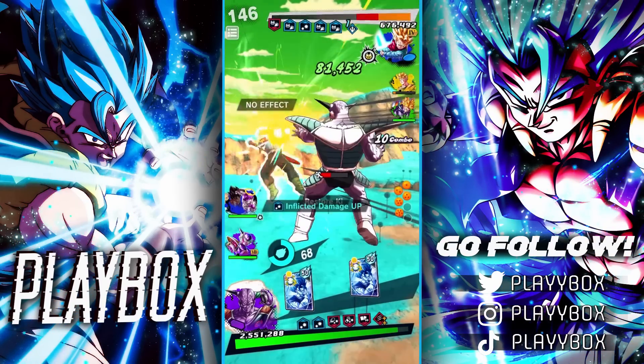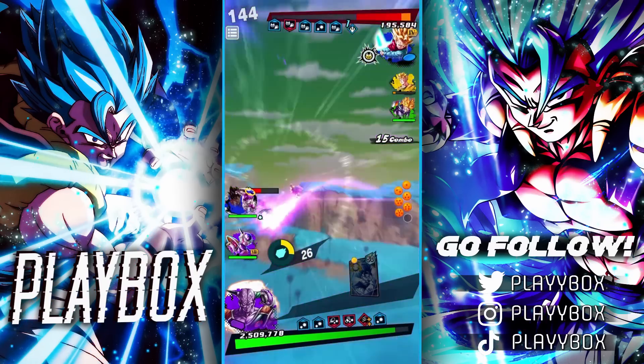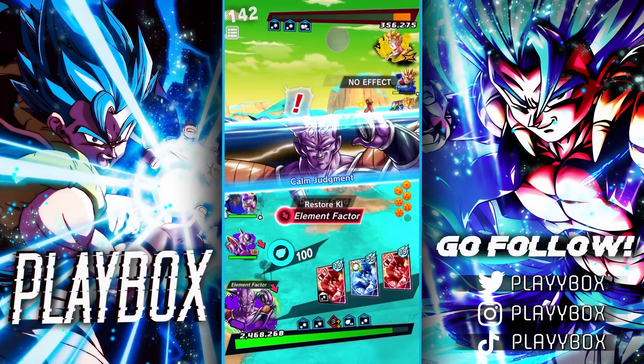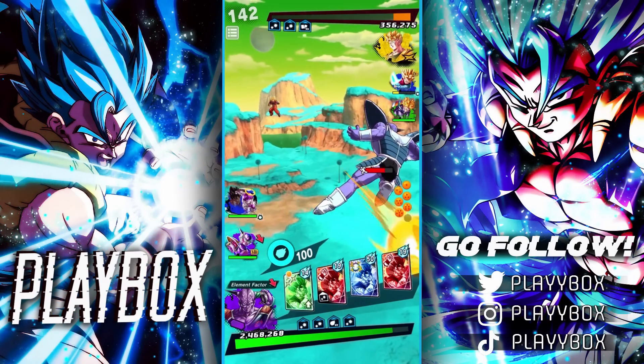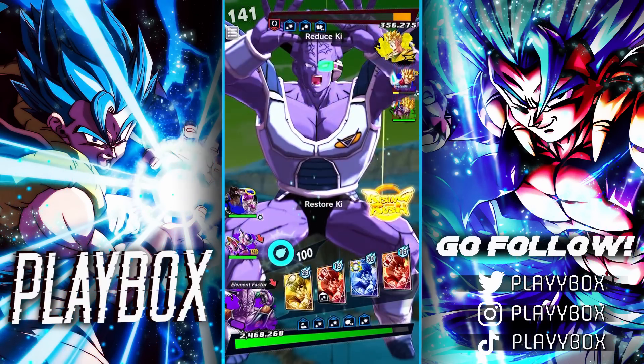I'm honestly tempted to just let Ginyu go just to see if we can get something. This is a Lunging 4 — I had to remember that. So it doesn't nullify endurance. That gives me a blue card. Let's pop this green here. Oh, we got our Vanish Back. Nice. Watch this PV here.